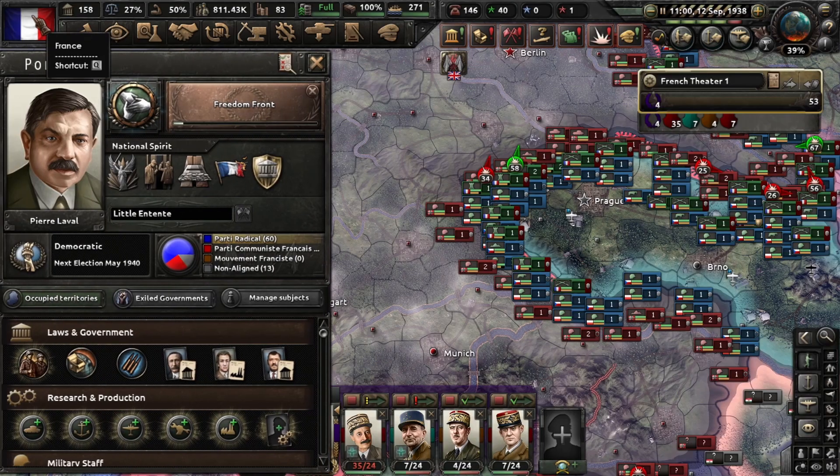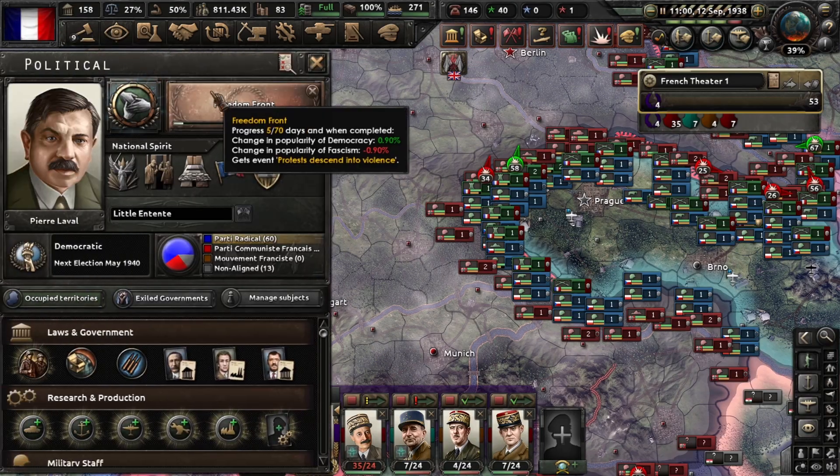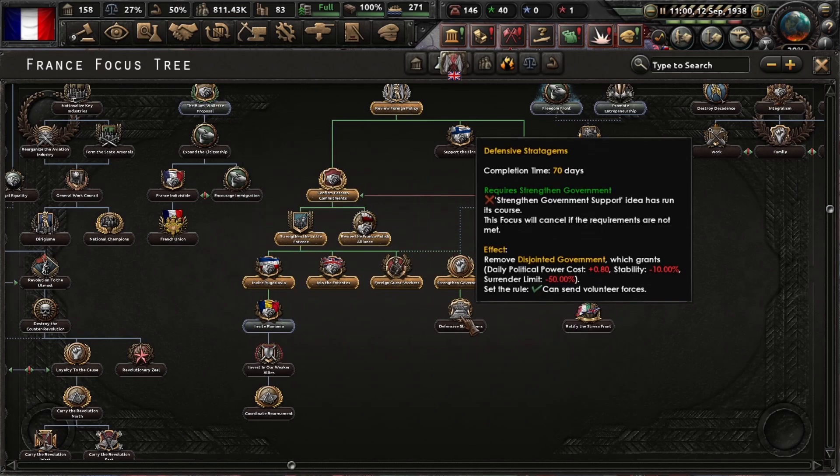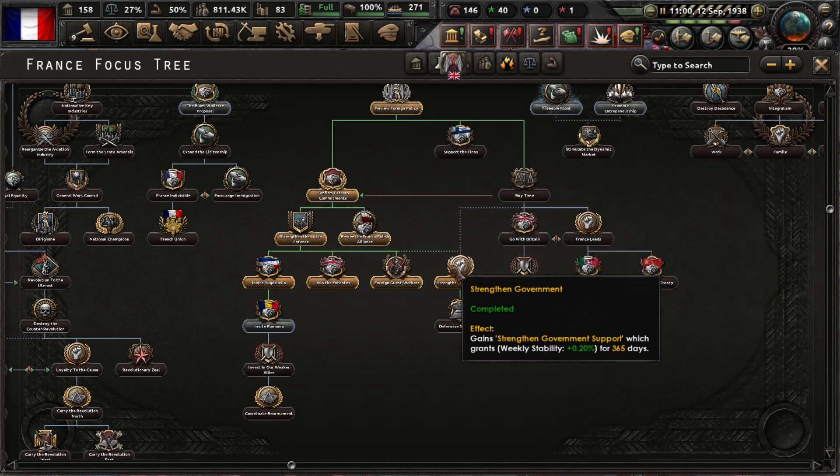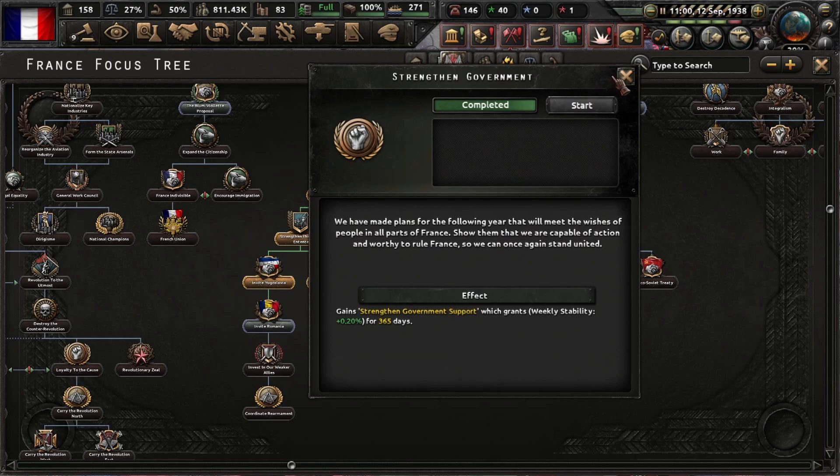Politically you have several good options — for example this one will get rid of your manpower problem. In the political tab there's kind of a full employment issue; you can get rid of that. To the right you can get rid of the joint government, but there's some requirement I don't fully understand. If you know how to get that one please let me know in the comments.